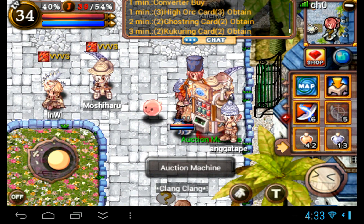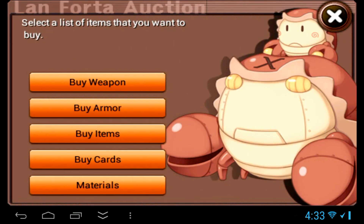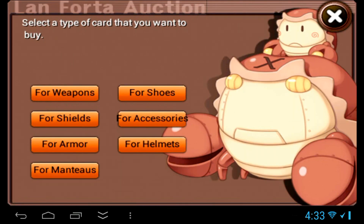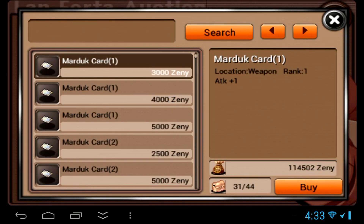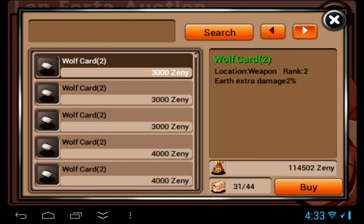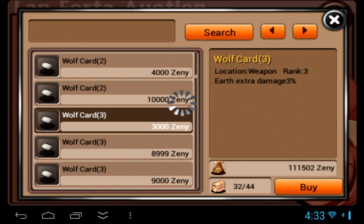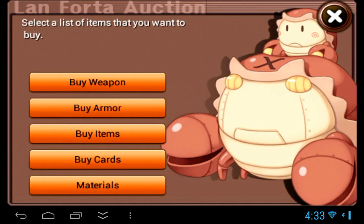Here I'm going to show you how to combine two rank 3 cards into a rank 4, but first we need to get a random rank 3 card because I don't want to use the good ones in my inventory. So we're gonna look for a Wolf rank 3 card, a cheap one — something under 3k is what I usually go for. In this case we'll get a 3k one.